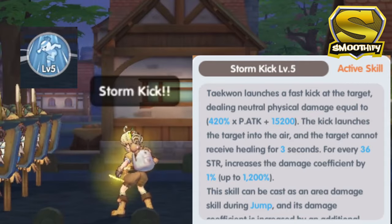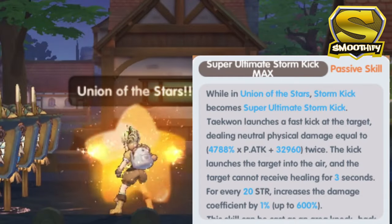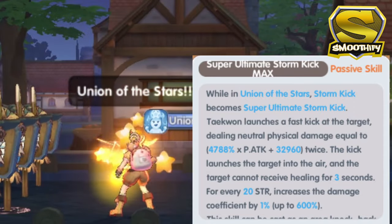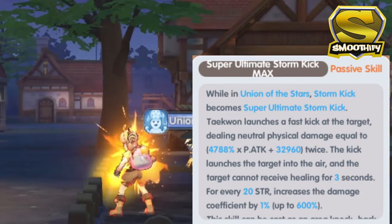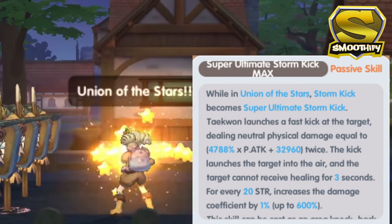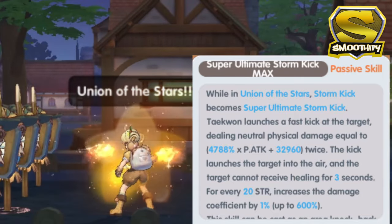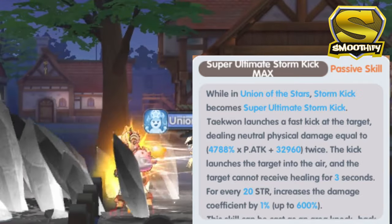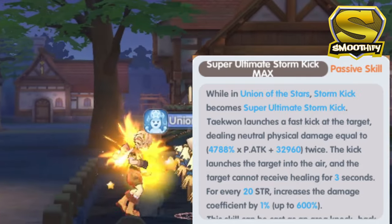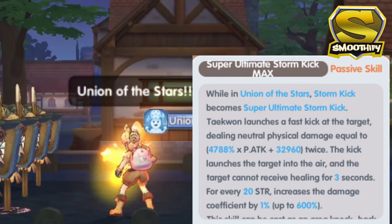To trigger the skill, click the High Jump first, and then once the skill icon changes, immediately click the Storm Kick. Next in the list is the Super Ultimate Storm Kick. This is similar to the other Ultimate skills, wherein you need to trigger the Union of the Stars first. The Ultimate Storm Kick has a higher damage output than the Ultimate Kick and has the same effect wherein it launches the target into the air. The main difference between the Normal and the Ultimate Storm Kick is that when you pair this up with the High Jump skill, instead of launching the targets up, it now becomes an Area Knockback Damage skill. And the skill animation is again so well done.